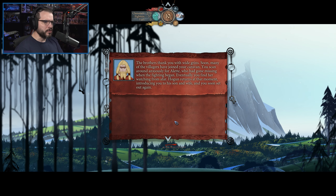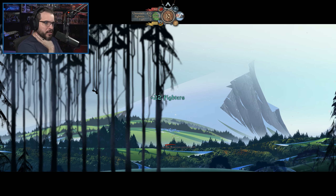The brothers thank you with wide grins. Soon many of the villagers have joined your caravan. You scan around anxiously for Alette, who had gone missing when fighting began. Eventually you find her watching from afar. Hogan returns at the moment, introducing you to his son and wife, and you soon set out again. That's a lot of extra clansmen.